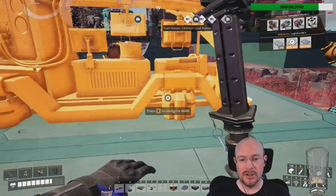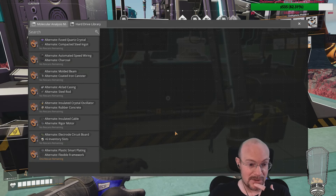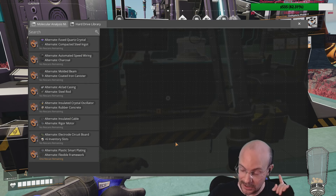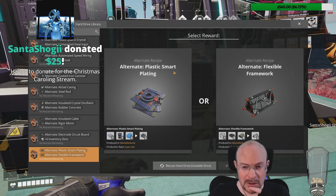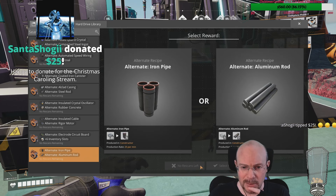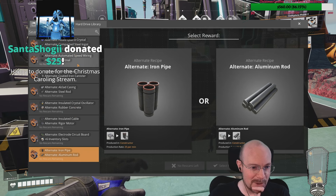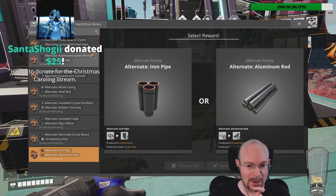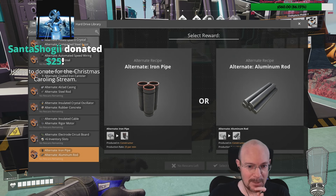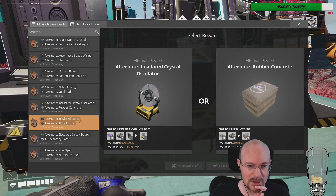I didn't do much, but what I did do is scan a lot of hard drives — a lot of hard drives — to get one very specific recipe, and I did get it last night. So I have a lot of recipes I can choose from here. What I might do eventually is once I have people who are more experienced in the game go through the recipes I currently have available and say hey, which one of these should I keep, which ones are useful?